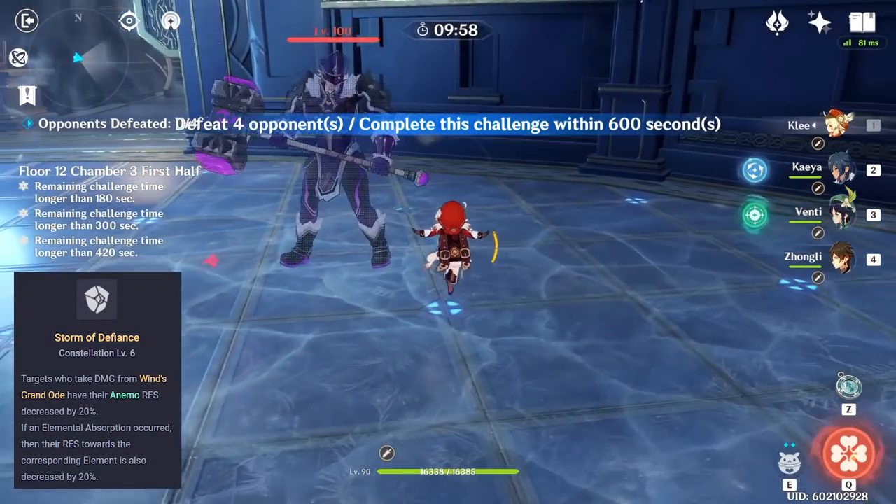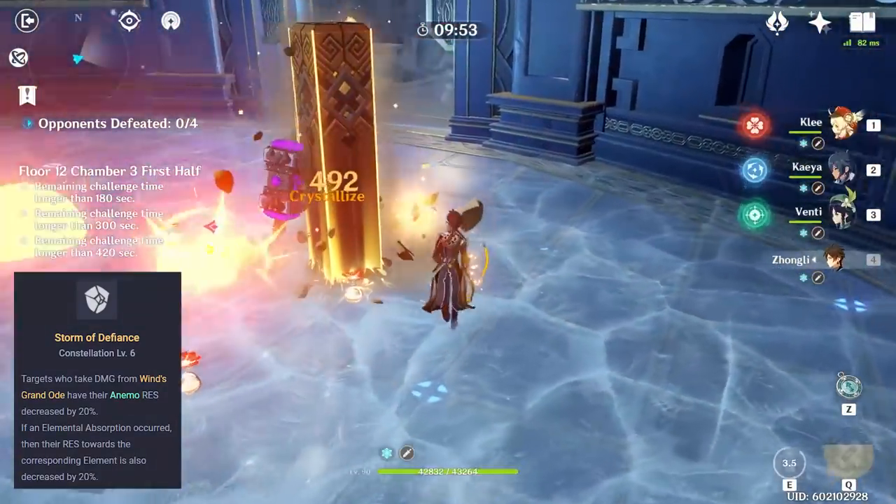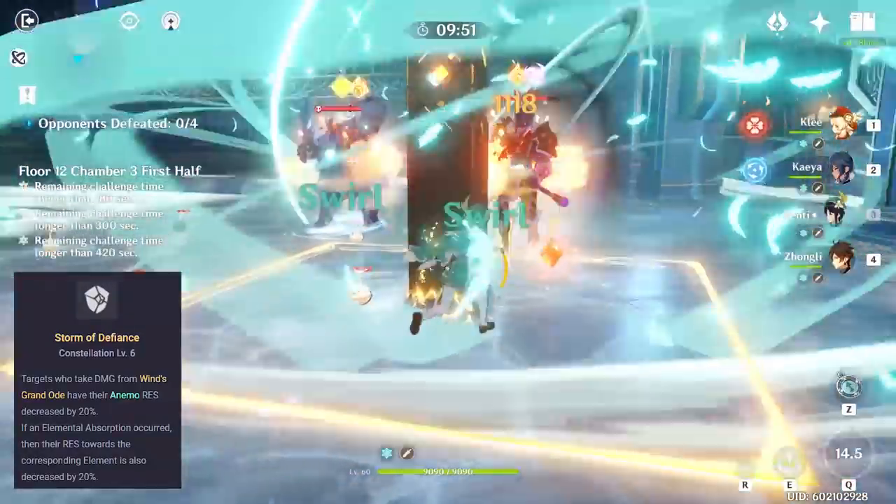Venti is similar to Klee in a sense. His Constellation 6 simply allows your party to do about 20% more damage to the things that his burst sucks in, which simply enhanced his role as a crowd control character.